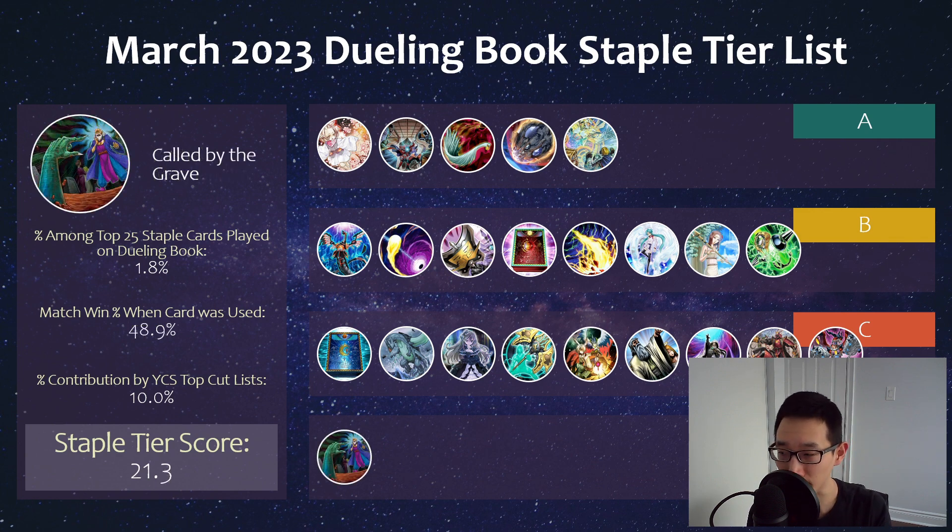Moving on to the final tier, we have Call by the Grave, which used to be really one of the best, most played staples in general. But lately in this format it hasn't been seeing too much. Of course, if you're playing Branded you're probably going to play this to stop Ash. But against Kashtira, everything's getting banished anyway so you're not really calling by the Graving anything. So it's still a good card to have, but certainly not expected out of everyone's decklist anymore.